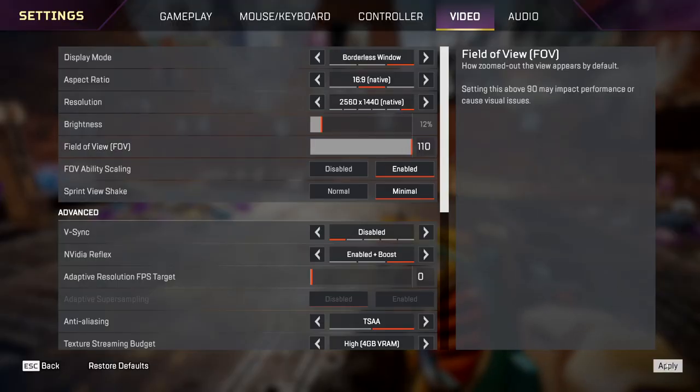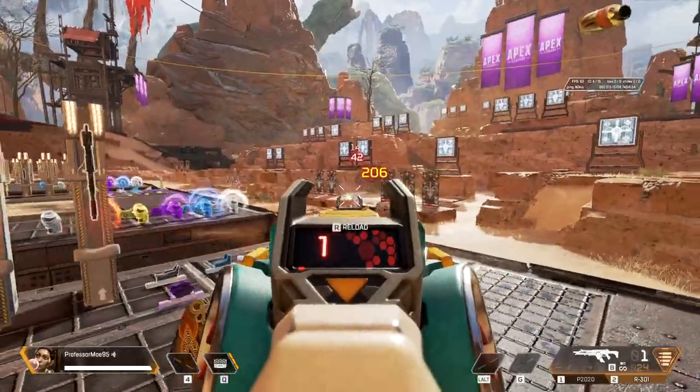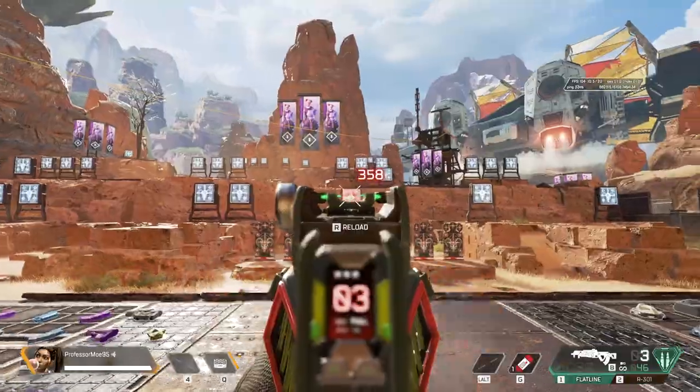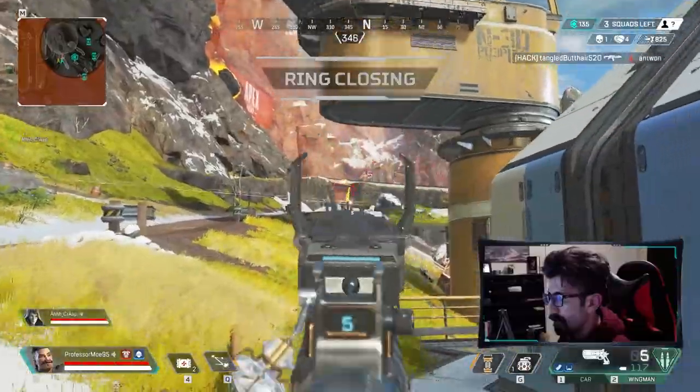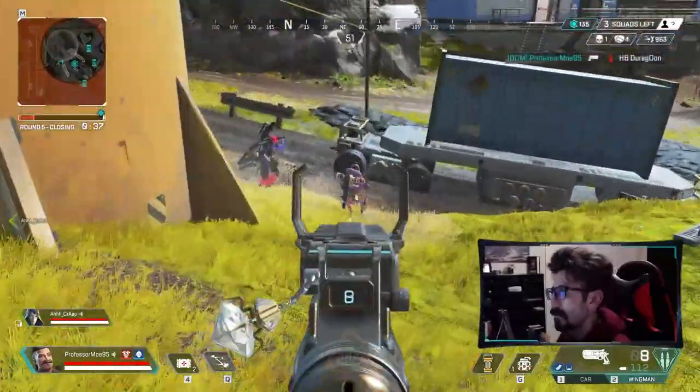Most pro players prefer setting their field of view to 110 since it allows them to have a wider vision, but this also increases the number of frames that need to be rendered, which could cause your FPS to struggle. An FOV of 90 offers the best of both worlds, but I recommend you try it yourself. I'm used to 110 so I'm not going to change it — it might be the same case for you, so try it out.